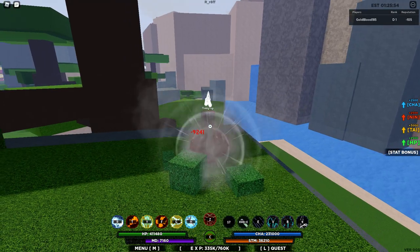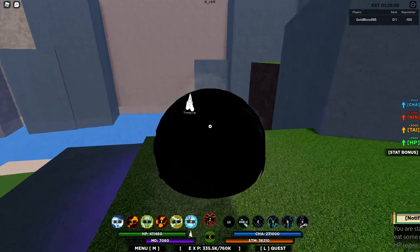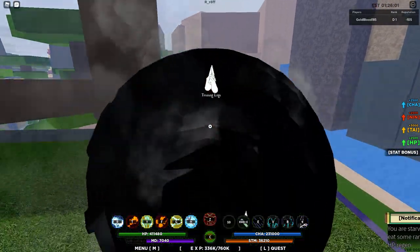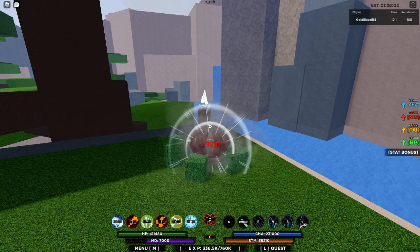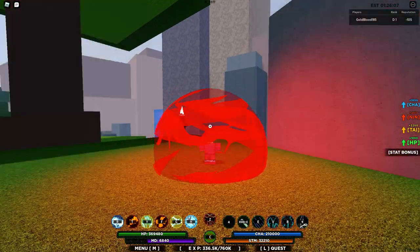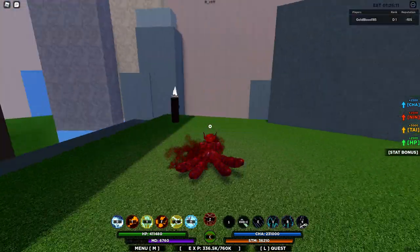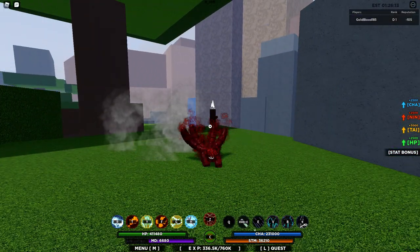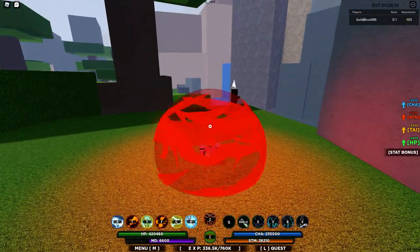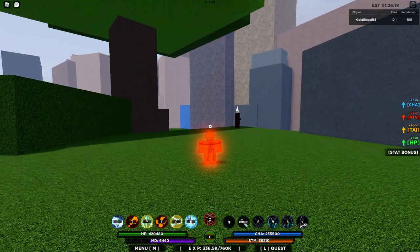You can also use your Q move while doing this — just use your Q move and keep transforming, do that over and over. Those are the two strategies: the first one takes you from level one of your Jinn cloak up to your demon form, and the second one takes you from your demon form until you get your max vision cloak. I only have one of my vision cloaks right now, but you get the idea.